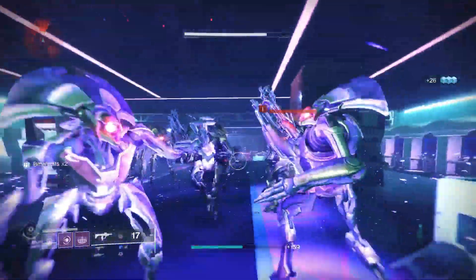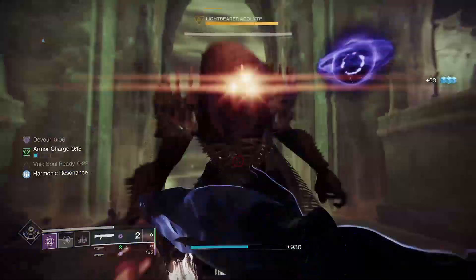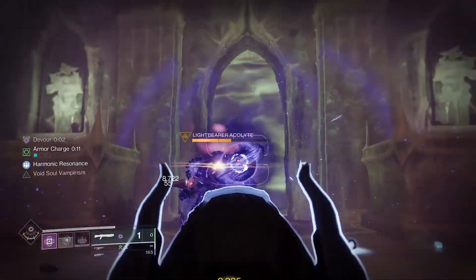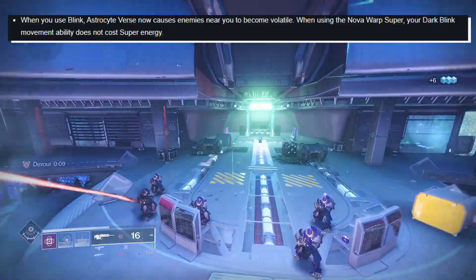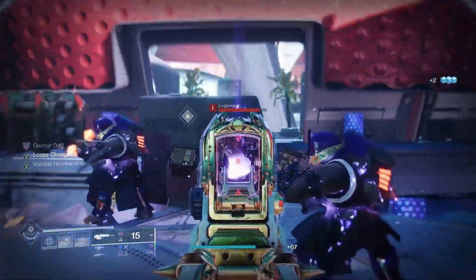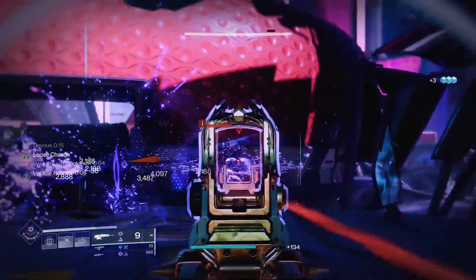It's finally time to be absolutely volatiled out of your mind, but this time quite literally thanks to the huge game-changing update to Astrocyte Verse. This forgotten warlock exotic had 2 massive updates in the recent patch, making it end-game viable, and so now it's also getting the build treatment in 3 minutes or less.